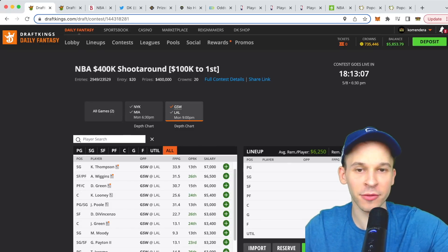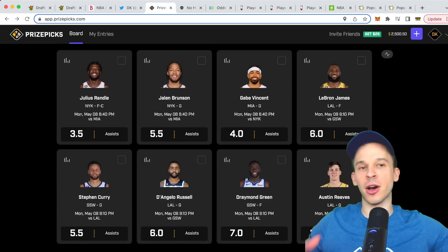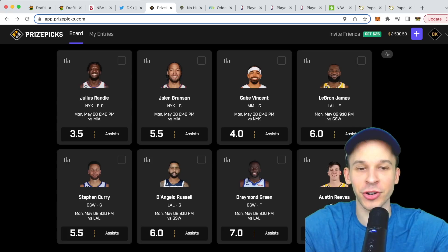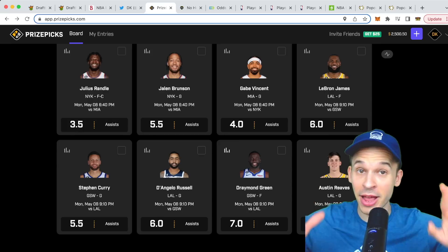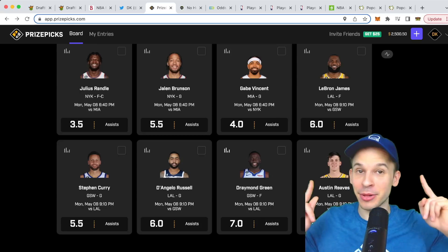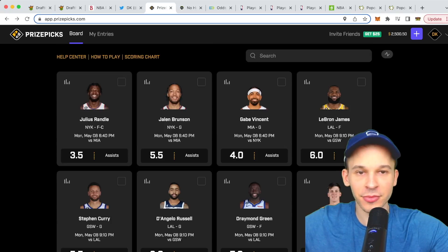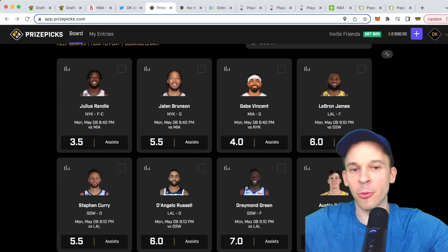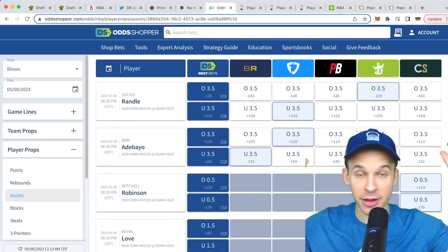Golden State has also been going more small ball — we haven't seen much of Looney, which gives a bump to Draymond. A lot of the Golden State offense has Draymond at the top of the key setting picks and handing off to Steph or Klay Thompson, generating a ton of potential assists. So we're going more than seven assists for Draymond Green as pick number two — fingers crossed he stays out of foul trouble. So that's Julius Randle more than three and a half assists paired with Draymond Green more than seven assists.